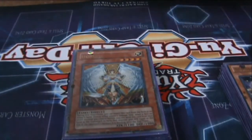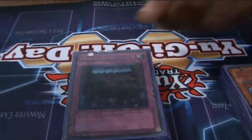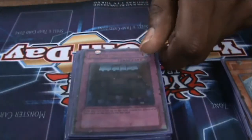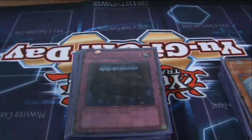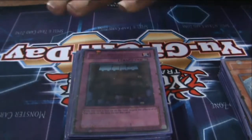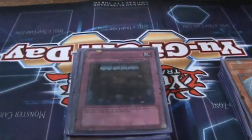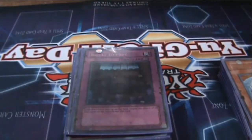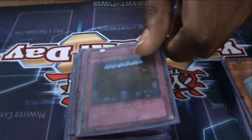For our non-Bujin monsters, Honest — there's no reason why you should not be running Honest in this deck; all your monsters are light. For the trap cards, I run two Royal Decrees. The main reason I run Royal Decree is I don't play that many traps in this deck, and you'll be amazed how many decks this card right here shuts down.